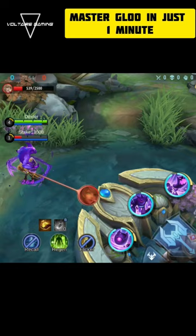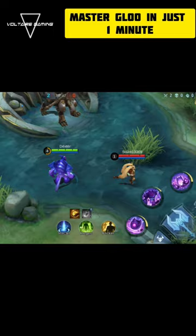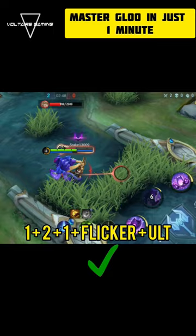Do not chase enemy heroes with your ult — it will take time and they will escape. Instead, use skill 1, then skill 2, then skill 1, then Flicker, and then ult the enemy when he has full stacks.